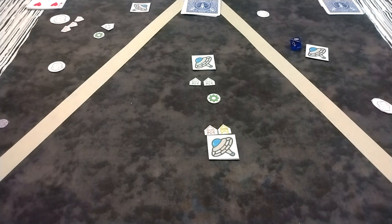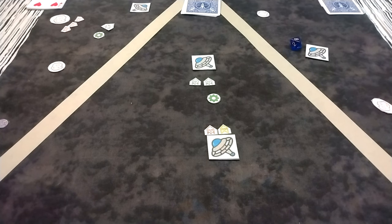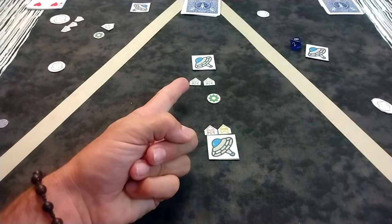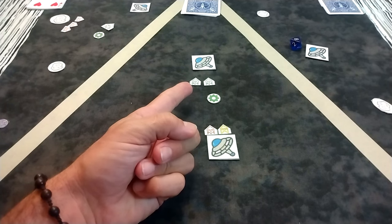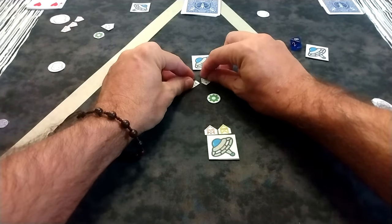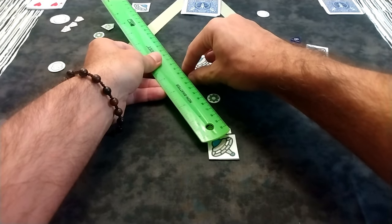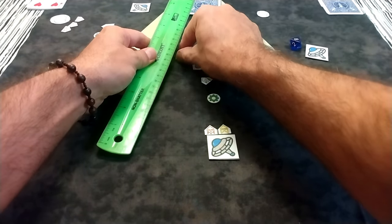Now we're done with the jump-in phase and we move on to the tactical phase, which means initiative. I spent my command tokens on initiative. A battle group has to stay within three centimeters of each other or take a point of damage. You pivot and then move four centimeters. I'm going to try to get as far away as possible — pivot up to 90 degrees, move four, then the second group does the same.